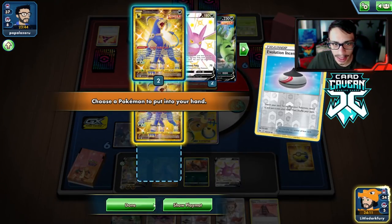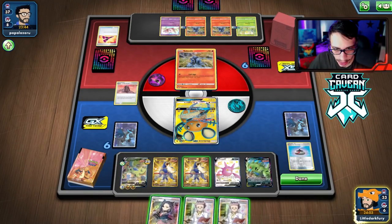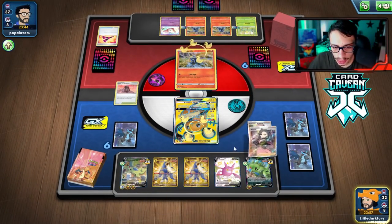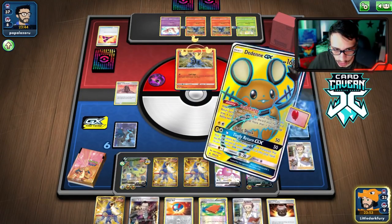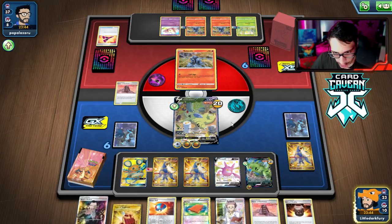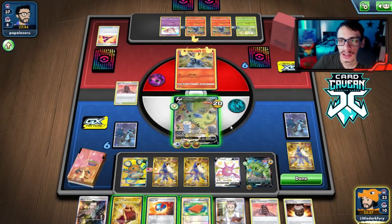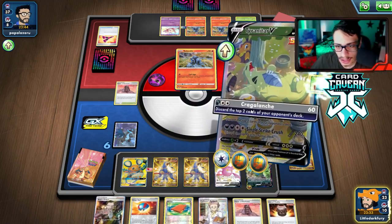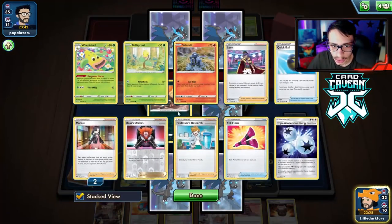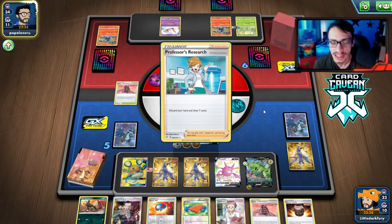Didn't get Air Balloon but did get another Houndoom, which is good. Tower of Darkness — bench Tyranitar. We're putting energy on the other Tyranitar because we're never going to use Single Strike Crush in this matchup. Research — and there's the Air Balloon! We can retreat, play Tower of Darkness to draw more cards. There's a Cape, so we put that on for 260 HP — doesn't make a huge difference but you never know.